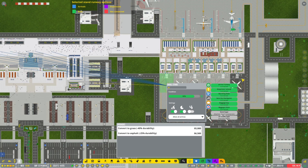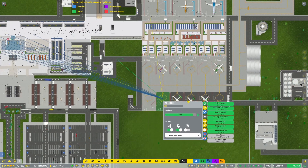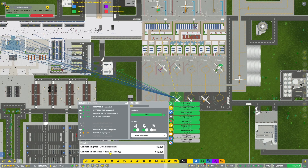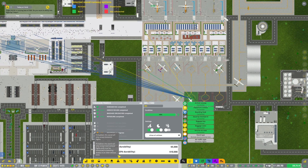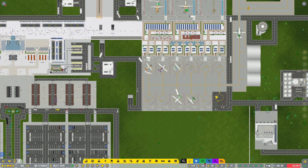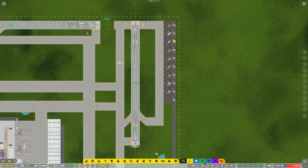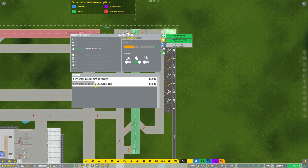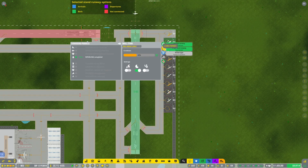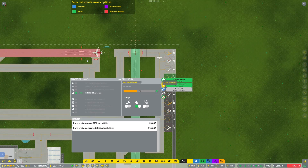If you've got any suggestions about things we should be playing on this channel that we're not playing already — we're only playing Airport CEO and Workers in the Resources at this stage — please leave that in the comments down below. There's a poll running on the Discord as well, which you can join by looking in the description. Now let's quickly do these last ones. I know it's been a bit tedious but I don't mind chatting to you guys about the future.